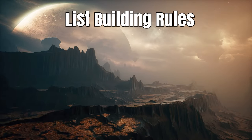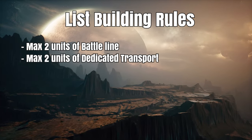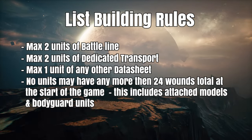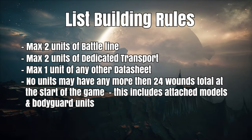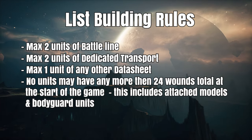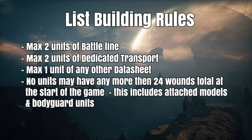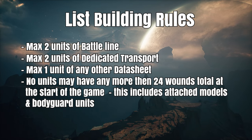When building your lists for this tournament you can only have a maximum of two battle line and dedicated transports, and a max of one unit of everything else available to your army. Also, when you begin the game no units may have a combined wound total of more than 24. That includes any and all attached heroes with their bodyguard units, so things like a 10-man termi block with captains, Gaz with a large retinue of mega knobs, or Abaddon and his terminator block are all out. This made for some interesting armies and lists at the event as some units that you normally don't see came back to the table.